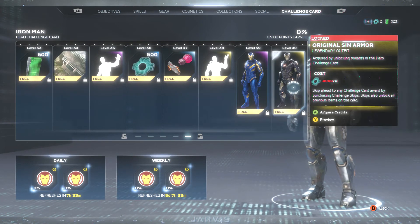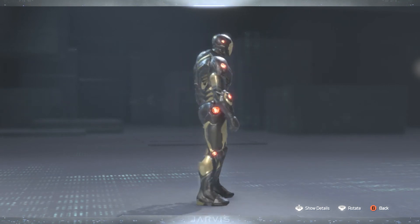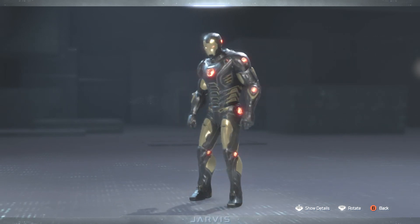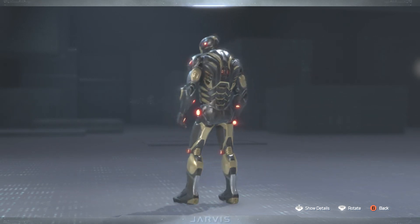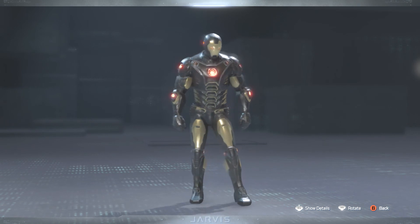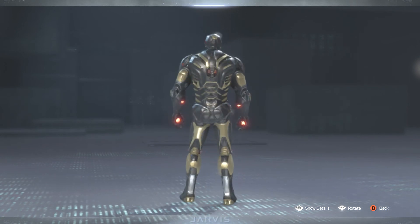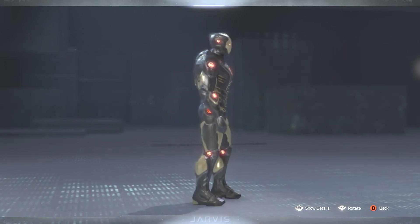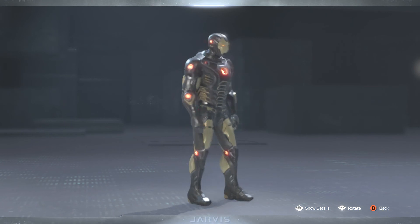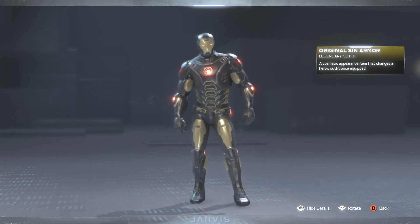And lastly, we have level 40 — the Original Sin armor. That name already makes me happy. We have this epic skin with dark gray or black with yellow gold, orbs all over, and crimson red. They look so nice. I'm definitely digging the energy I'm feeling from this. I can definitely see myself playing as the ultimate bad guy with this Original Sin legendary outfit for Iron Man.